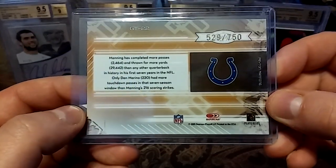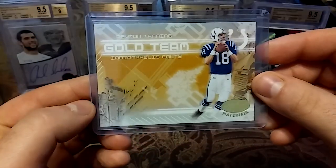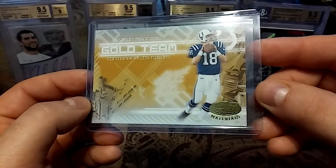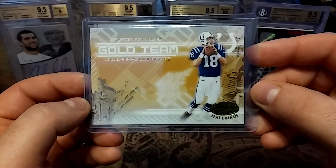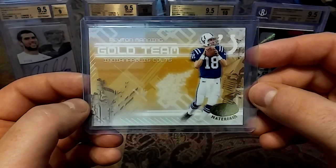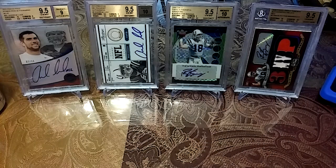Then we have this 2005 Donruss Playoff out of 750 — Gold Team from Certified Materials. Just a clean looking card. I'm going to give you guys an updated count too at the end.